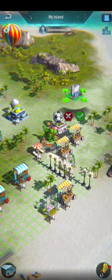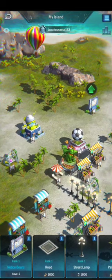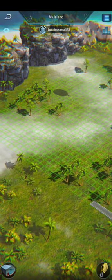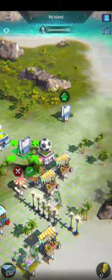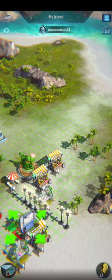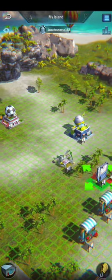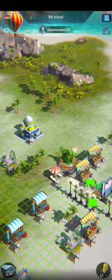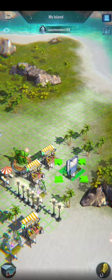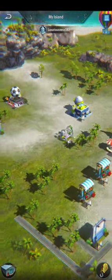You can get a passive boost from the island and upgrade your island items and buildings to get a passive boost. As you can see, my island — I haven't decorated it yet, but in the future I will make a good island. You can go to the ranking and click on the commander skills of the ranking players and see how they decorate their islands.